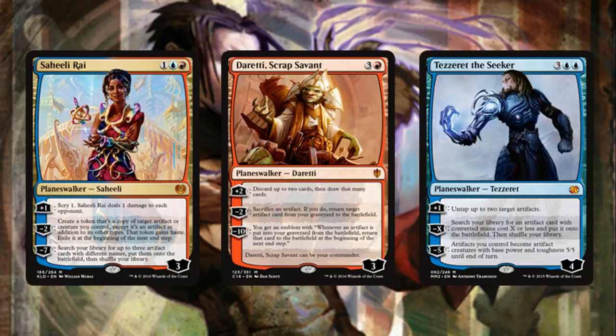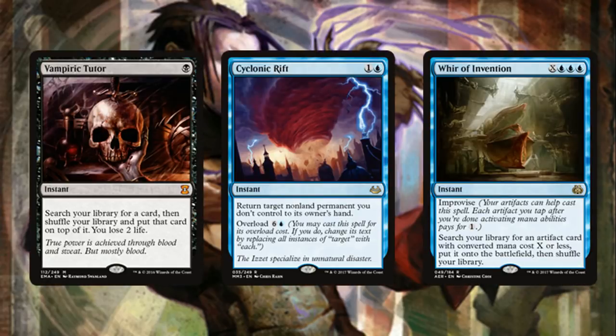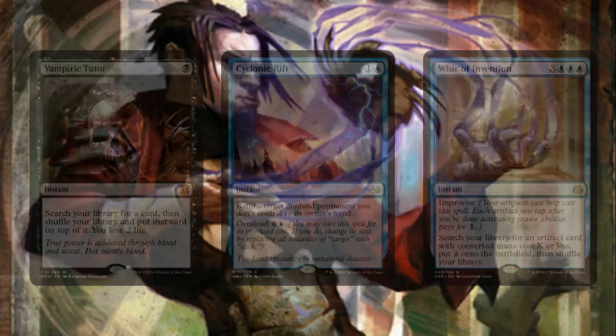For instants we play three: Vampiric Tutor helps us get to our combo pieces — Paradox Engine or Possibility Storm preferably. We save Vampiric Tutor for Possibility Storm since we can't tutor it up like artifacts. Cyclonic Rift deals with our opponents' non-land permanents all at once — Grixis suffers when it comes to removal so this is pretty good. Whir of Invention is yet another artifact tutor with improvise, so we can tap down our other artifacts to help search for whatever we need.